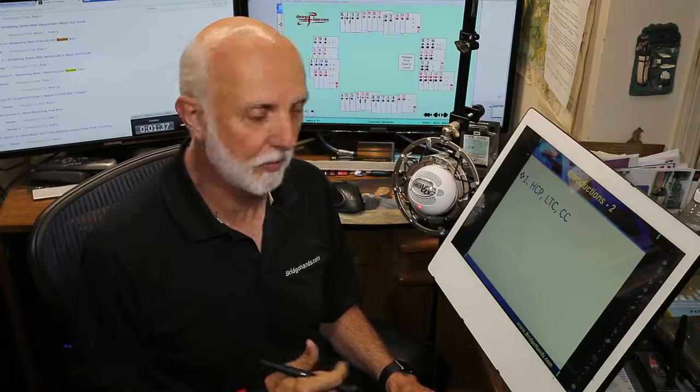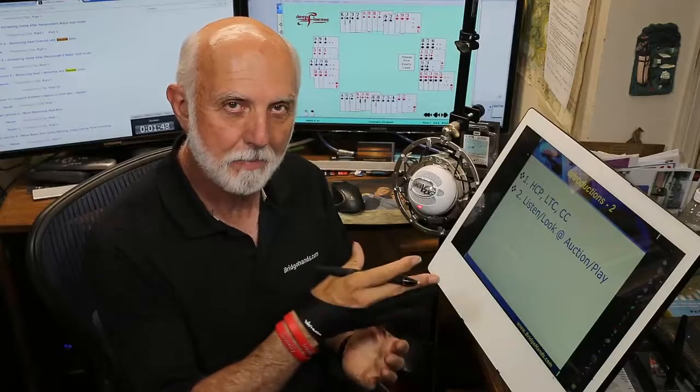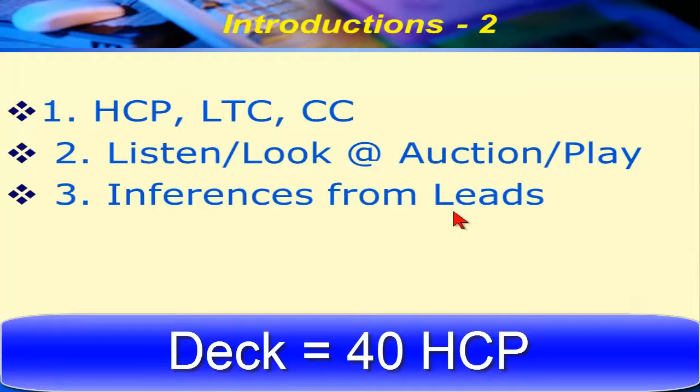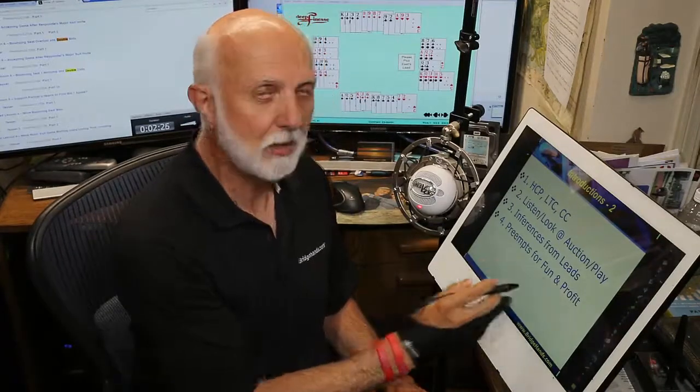In lesson two we took a look at looking and listening to the auction, going beyond our 13 cards to be aware of what's going on around the table. We took a look at inferences from the leads — listening to the auction to see where the aggregate points are. There are 40 points in the pack, and from opponents' bids we can assess where our partner's honors might be.